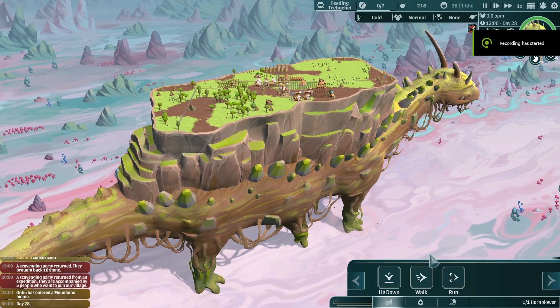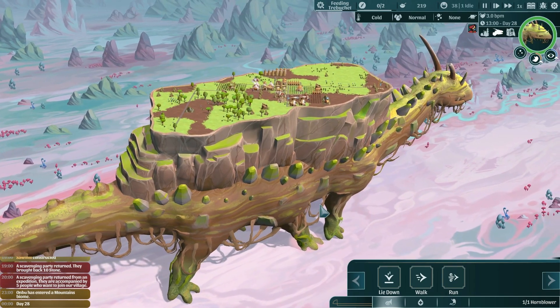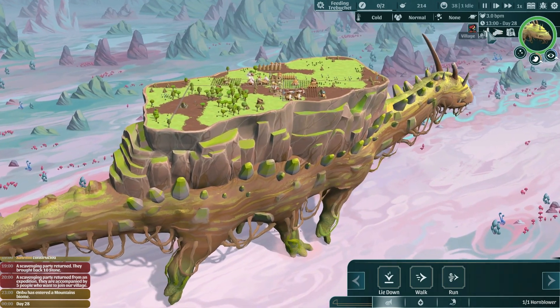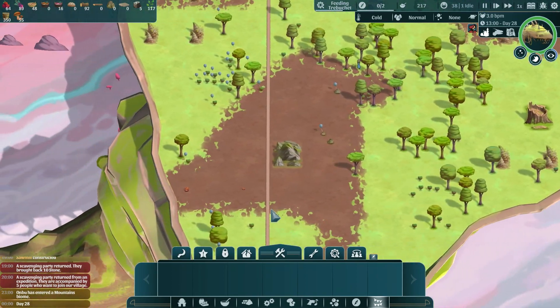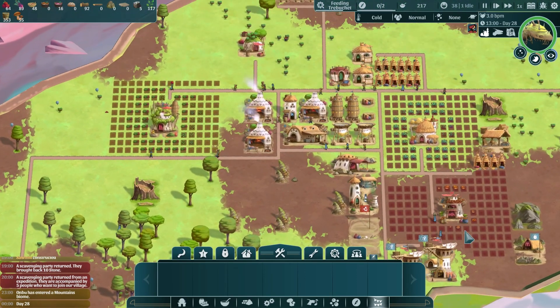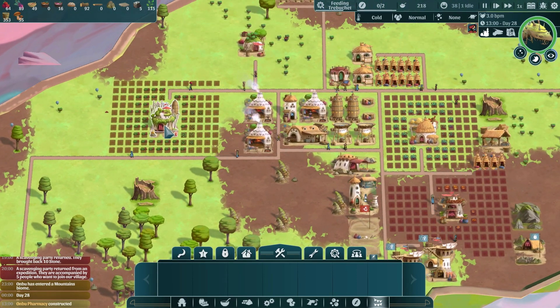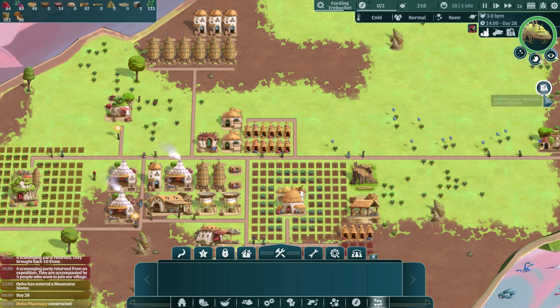Welcome back friends, we're back with the Wandering Villager, still trying to reach our ocean biome. We left off doing pretty well — most of Ambu cleared off. We have our farms, our basics: mushrooms, veggies, herbs. But I think it's time to expand and also try to bring in more villagers.